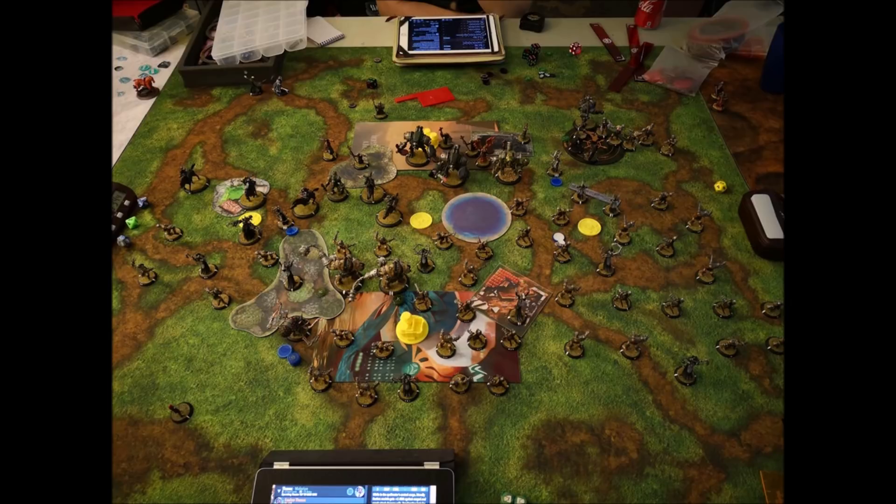Ashlyn has feated. There's one interesting thing: the Toro closest to the middle flag is the one I can't push from the objective, and it also has Admonition, which I'd normally Hex Blast off — except the choir said I can't cast spells on it. It's a counter-counter-counter game where he has the advantage. So I decide to leave the middle flag alone and bog things down. Instead, I'm going to use my feat to pull his cav on the left away from Ashlyn, get in there, boost a hit, and wipe them out — setting myself up to score the outer left flag.